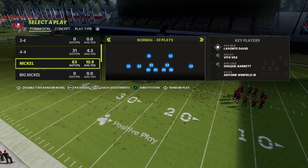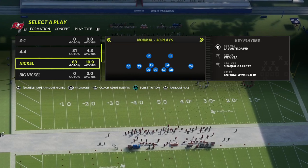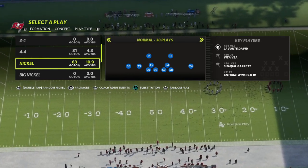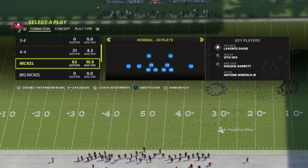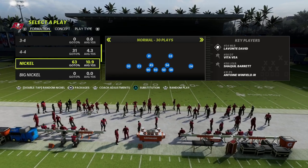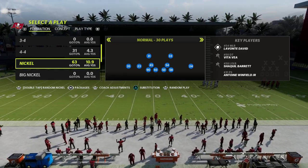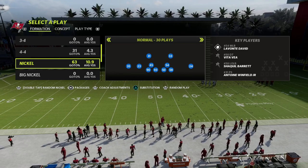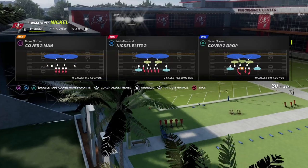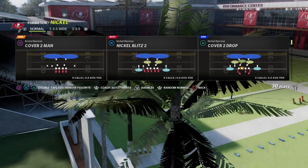The nickel normal formation can be found in the 46 playbook. If you'd like to get my full defensive ebook on the nickel normal, I encourage you to join our Patreon membership — it's only ten dollars to sign up. That gets you access to not only the nickel normal defense but all 30 of my Madden 22 offensive and defensive ebooks. There's a link in the description below.